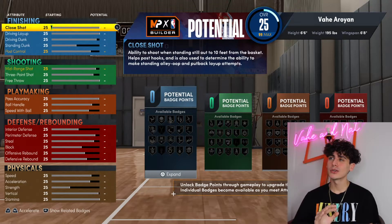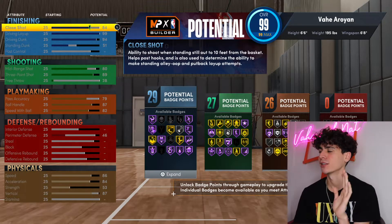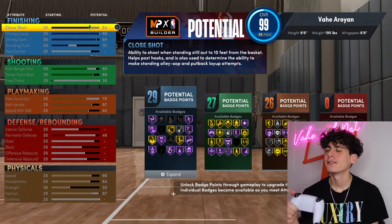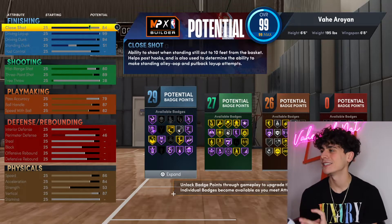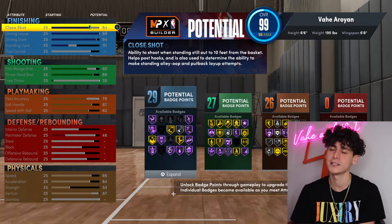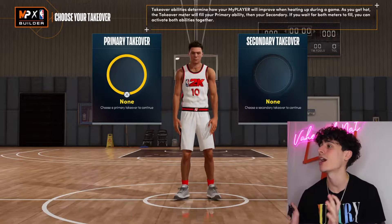Getting into the badges — the badges are super crucial now. The past few 2Ks they made badges super crucial, so make sure to maximize as many badges as you possibly can on your builds. After quite a bit of analyzing and making sure everything was good, this is what we're looking at for the potential of our player: 99 overall, 29 finishing badges, 27 shooting badges, 26 playmaking badges. And don't get on your boy's head, but zero defensive badges — I personally believe my defense is good enough and I'd rather focus on offense as a point guard.